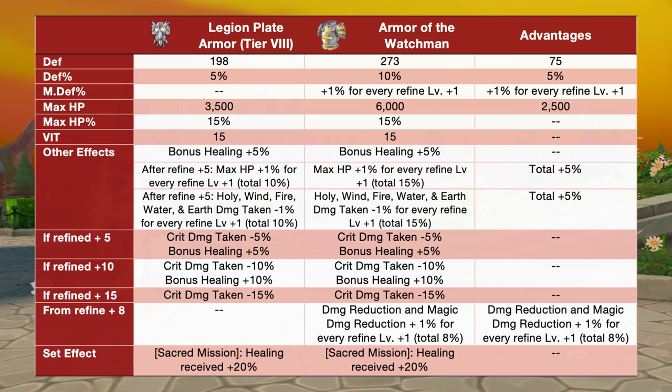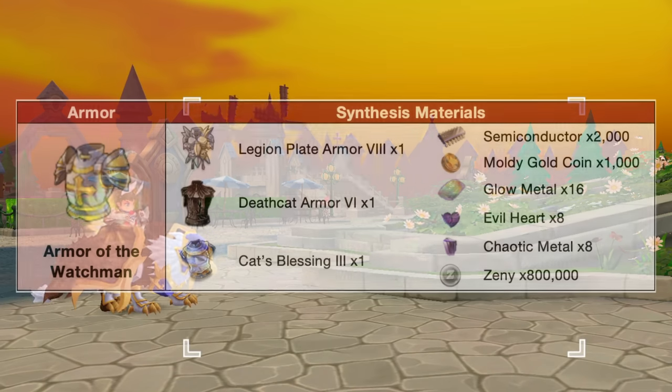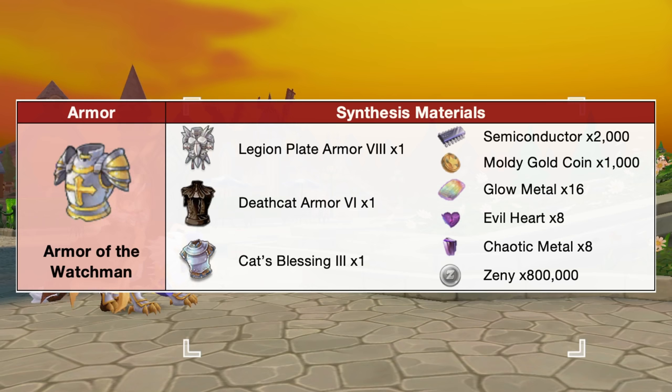In addition, we'll also have a total of plus 5% max HP and less 5% holy, wind, earth, fire, and water damage taken based on the refinement level. Furthermore, from refine plus 8, we'll have plus 1% damage and magic damage reduction for every refine plus 1. Here are the materials needed for synthesizing the Armor of the Watchmen.